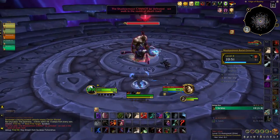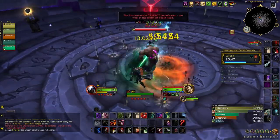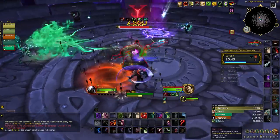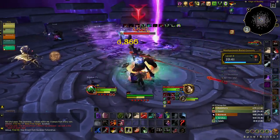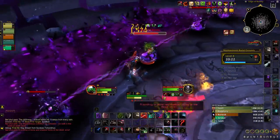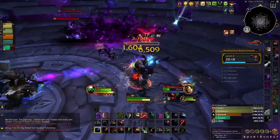Finally in Shadowmoon Burial Grounds, we have Ner'zhul. Avoid his Malevolence frontal ability and position the boss away from Omens of Death to reduce party damage taken. Focus one enemy down to create a break before being covered in the miasma of Ritual Bones.